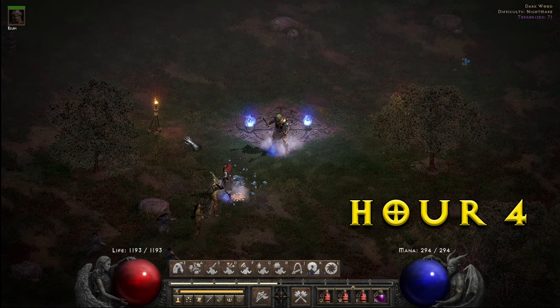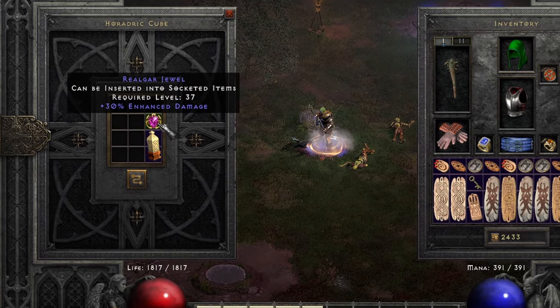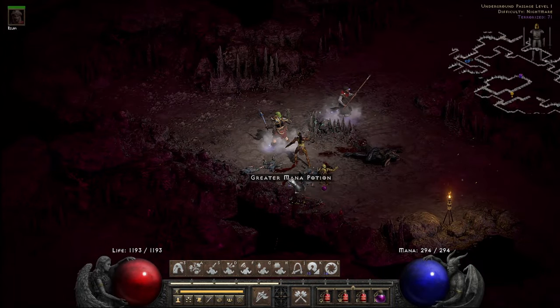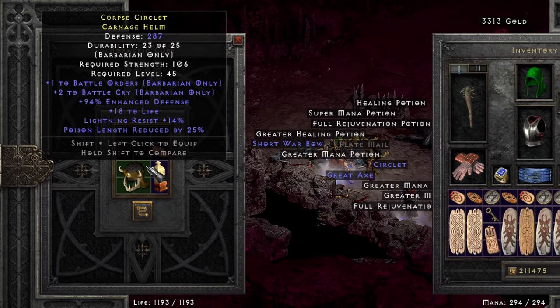Hour 4 in the Darkwood started out interesting as my merc found a random jewel — a 30% damage jewel. Damn, that's a keeper. After that there was only a rare Carnage Helm, but it turned out fairly well with plus two Battle Cry and Battle Orders, and a bit to life and Lightning Res.